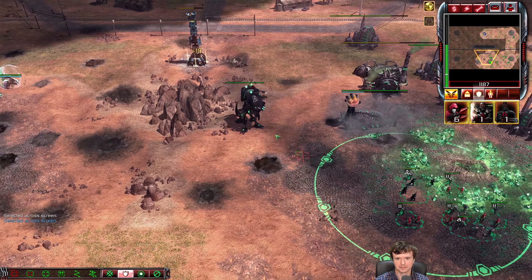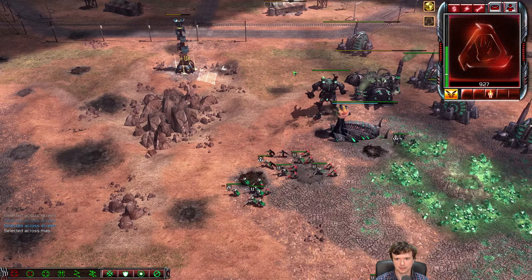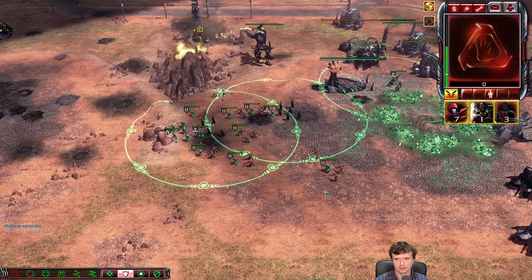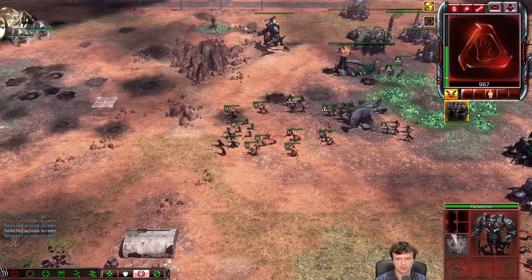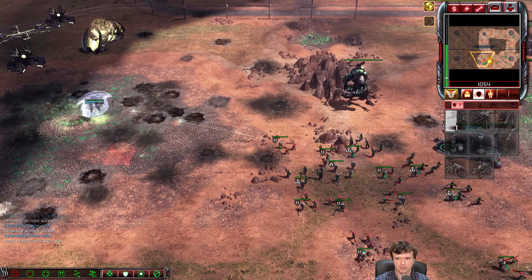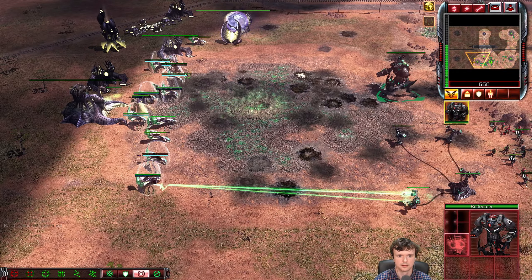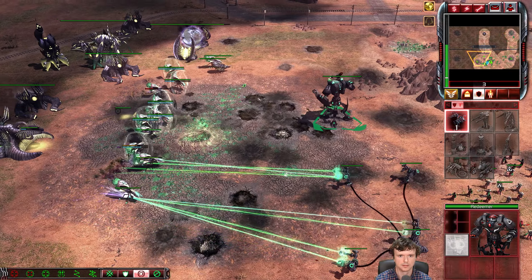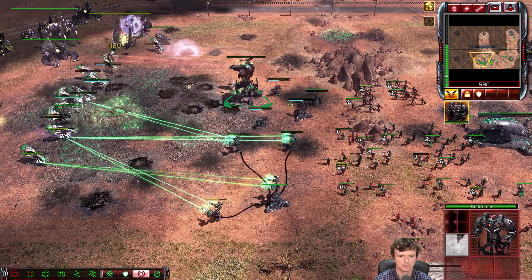The lightning spike is very good against attack bikes — it pretty much three-shots them, which makes it excellent for that area. It also gives Center a vision radius, and since my harvesters are unstealth they're going to be targeted by that lightning spike. I'm going to put down a war factory because I'm super behind in this game. I went for a failed two-war-factory build that sent me super behind — I did not kill any harvesters. I'm trying to take some blue tiberium but unfortunately I'm going to be intercepted and my harvesters will be chased back.